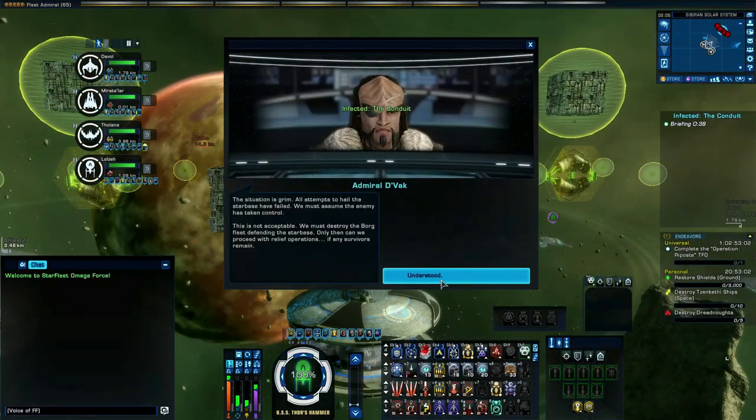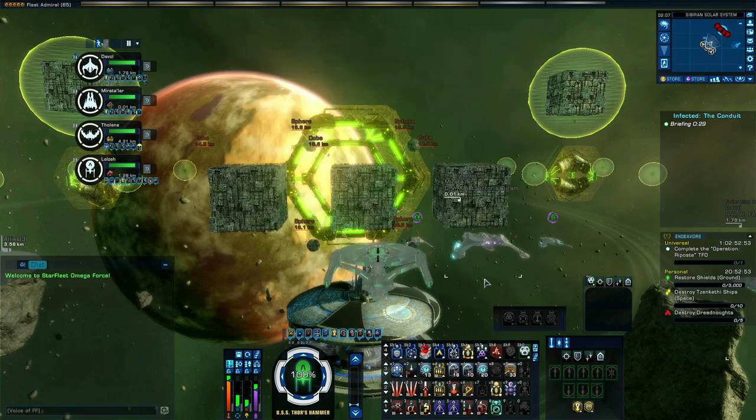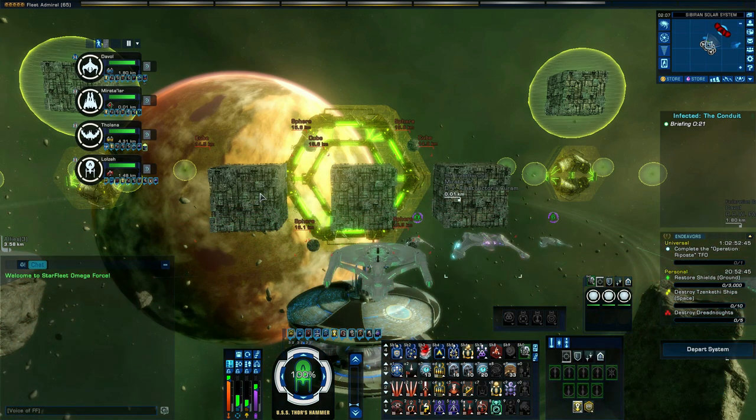So you've got three Borg cubes in front of you, surrounded by spheres and other things. As you can see the options are there in green. Take them out first and then head over to your left.